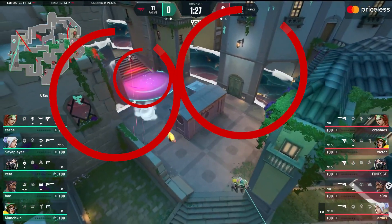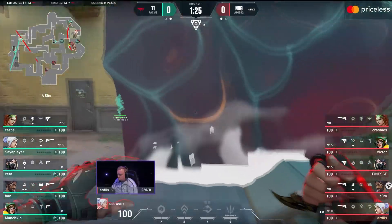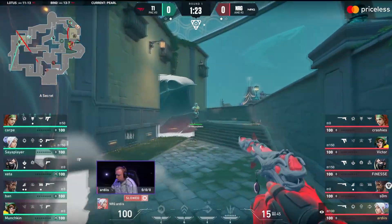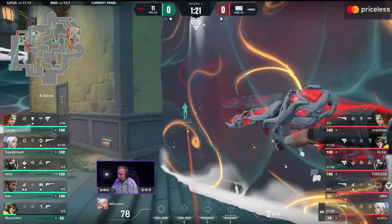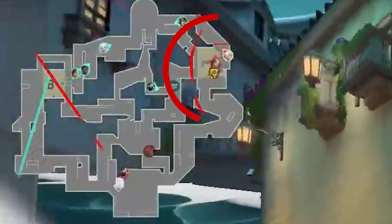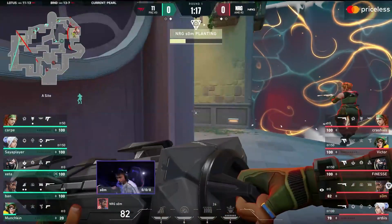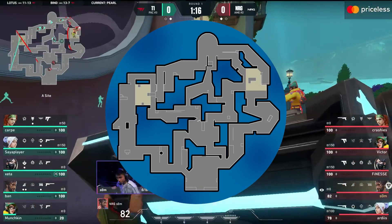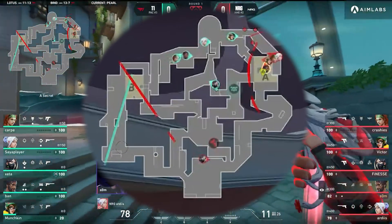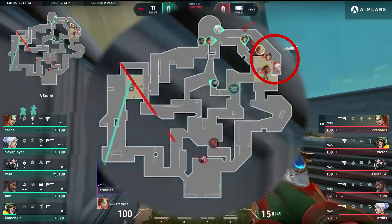Energy uses Jet utility and the Jet dash to take site. I love the way Jet is taking this — using the smokes to get onto site without being spotted, then running with the Harbor wall, knife out, to take full site control. Artist gets a great kill on Killjoy and the site has been taken. Look at the map — Harbor single-handedly took the whole site. But Energy is not done. Seeing that a hold-type setup is not good in the post-plant 5v5, Energy opts to have a three-man push back toward spawn to box in T1, forcing them into unwinnable fights, and it works out perfectly.